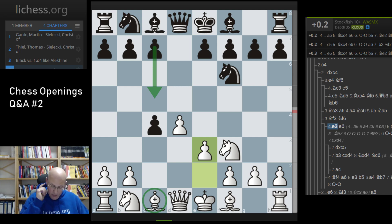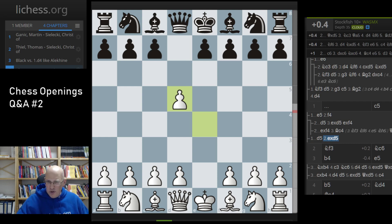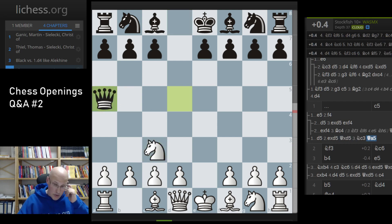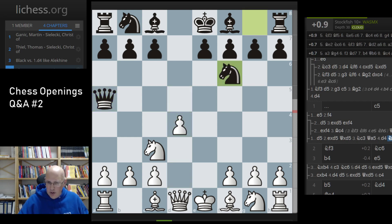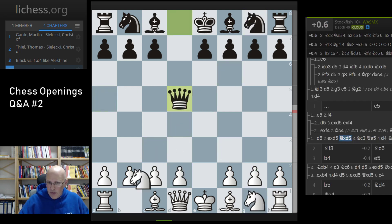What would I recommend to an 1800 player who likes offbeat aggressive lines against the Scandinavian? It's not so easy actually — the Scandinavian is an opening where you don't really need offbeat stuff because the best lines are aggressive anyway without gambiting a pawn. I would just play a main line with Nc3 and develop like that, leading to sharp play — you often get Ne5 and g4 against Bf5. Just play main lines because they are automatically aggressive. If you play lame stuff, black will equalize anyway.